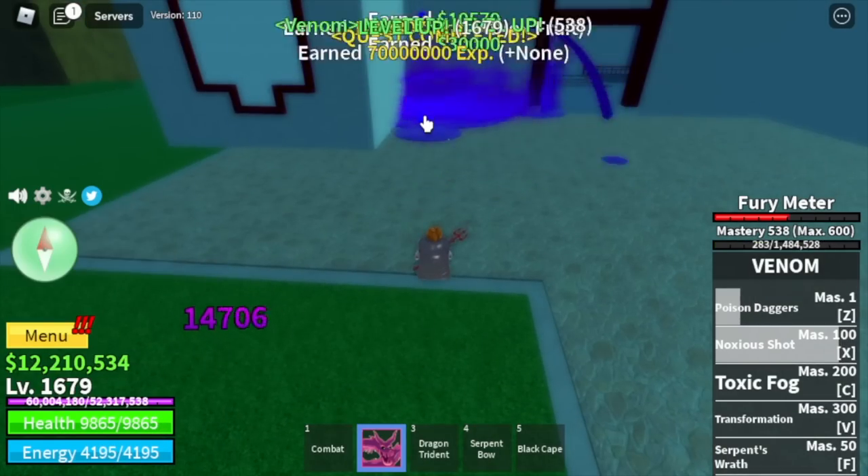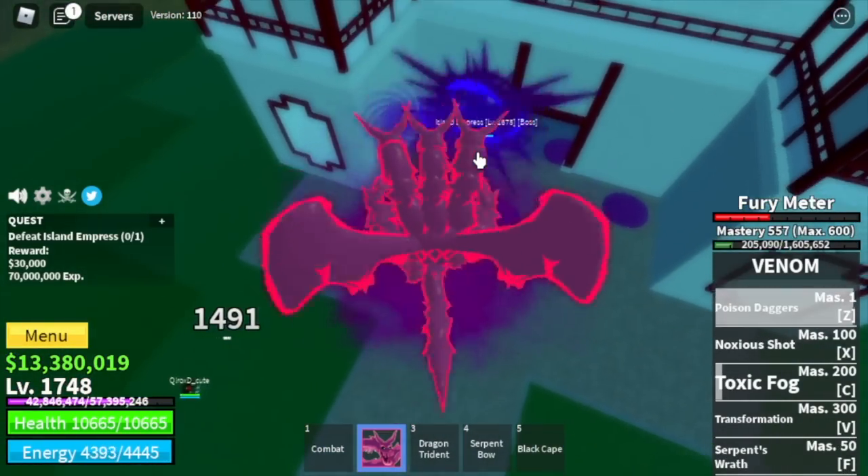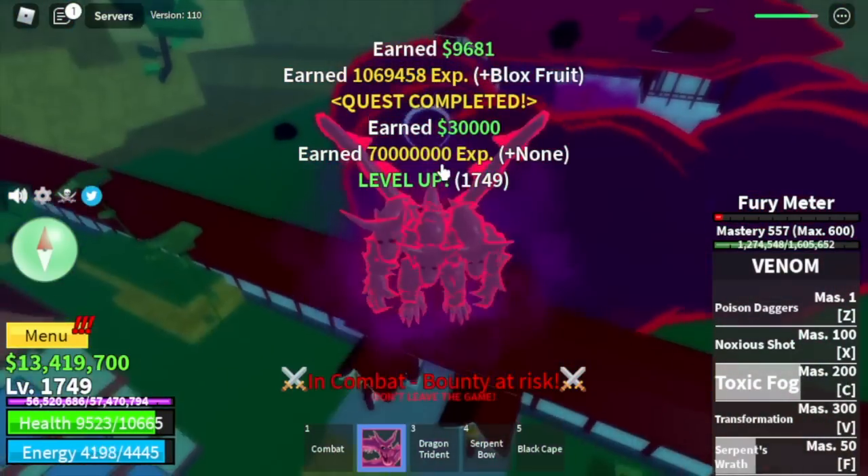The only enemies here are Bounty Hunters. If someone attacks you while you defeat the Island Empress, that's fine. We are here to grind, not to fight. We're leaving this area at level 1750.